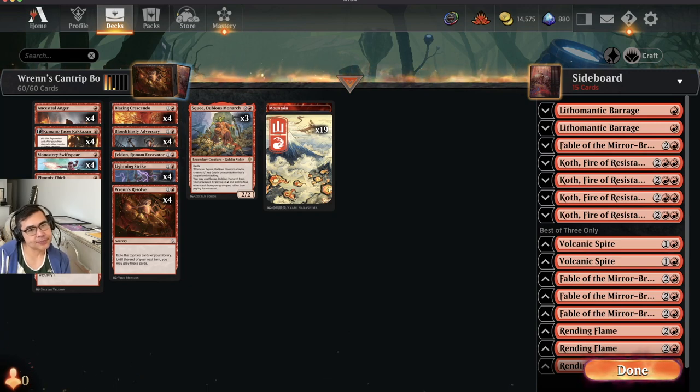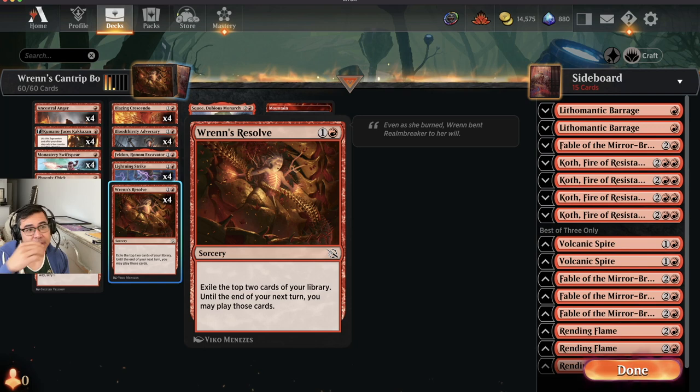Good morning, friends. Today we're going to talk about a brand new card from March of the Machines and a brand new archetype you've probably never seen before. The brand new archetype is Mono Red Aggro. Attack, attack, attack. I know, it's a completely new strategy. Hasn't been around since the days of Paul Sly and Jay Schneider, circa 1995 or 1996. Nor has this new card been around — Ren's Resolve, a brand new card from March of the Machine.